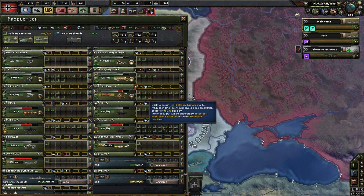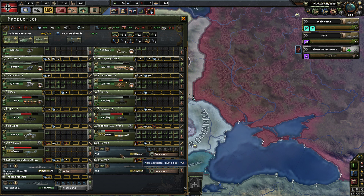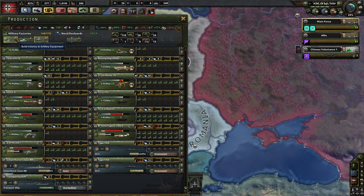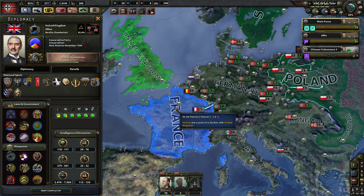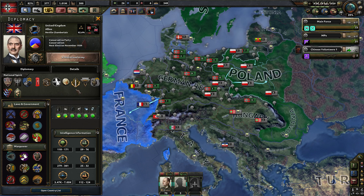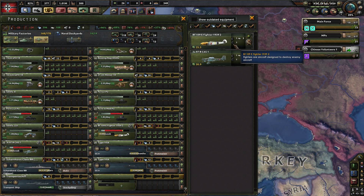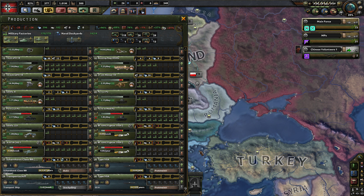That would require us to get some tungsten — I'd rather avoid importing extra goods if we can. It's time for plane production. Let's go hard on plane production, which is going to require us to import a lot of resources, but I think we're just going to have to absorb that. England has been utilizing their aircraft production group to its full effect, so we need another whole line of fighters. It's going to be super intensive on the oil and the rubber, but we need to pivot hard towards planes.